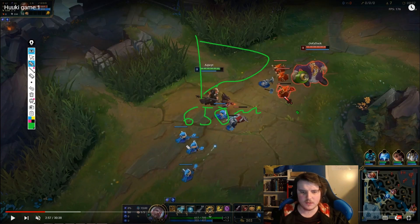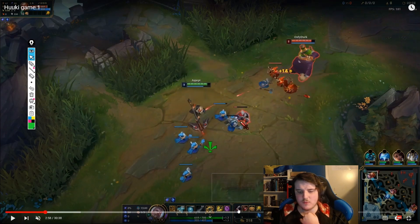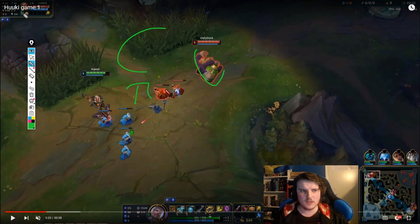If we can't get Serrated Dirk because of our start, we can get a Longsword and boots, or a Tear, or a Refillable Potion — there are options. In general it's stronger for your reset to reset on Wave D instead of Wave C, but on a champion like Jayce where we start Doran's Blade instead of Longsword, I think it's generally better and safer to reset on Wave C.